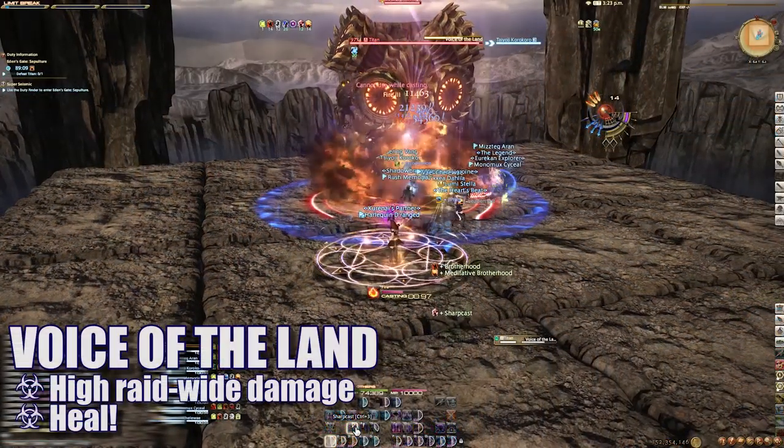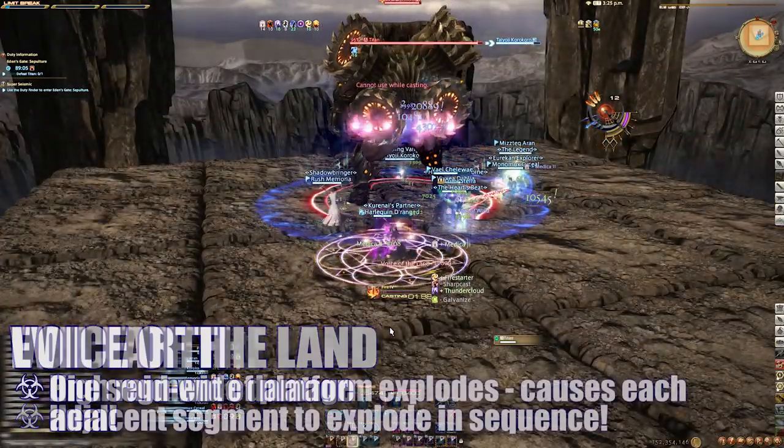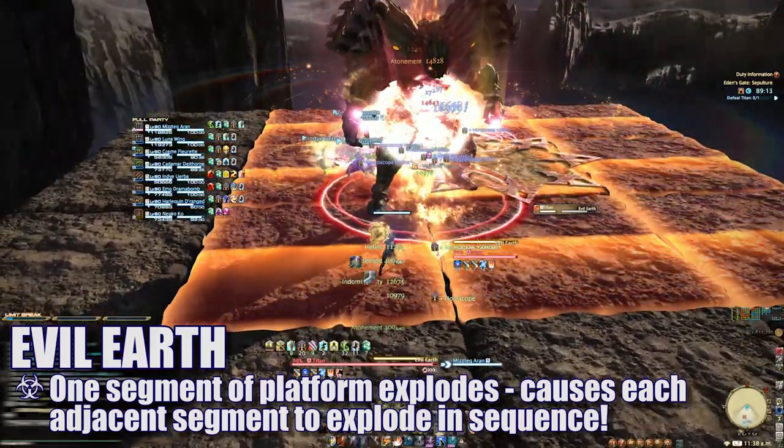We begin with Voice of the Land, a heavy-hitting raid-wide AoE blast. Healers beware. Anytime the boss casts Evil Earth, one segment of the platform will light up and eventually explode.